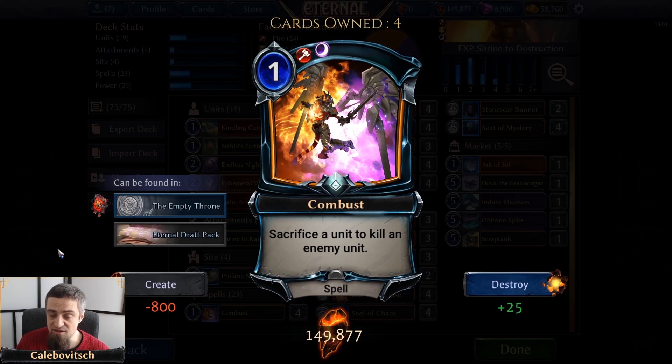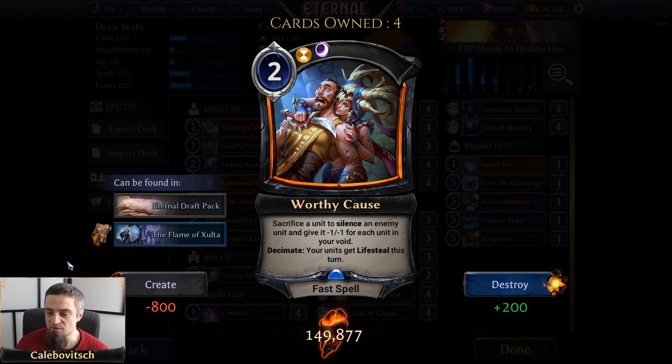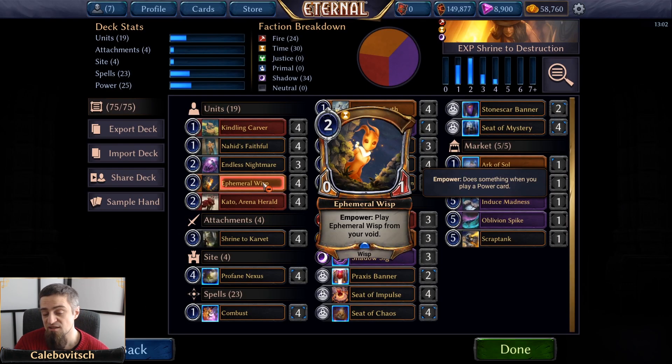We have four copies of Combust, the one-cost Stonescar spell that says sacrifice a unit to kill an enemy unit — one of the better kill spells available. And four copies of Worthy Cause, a two-cost fast Xenon spell that sacrifices a unit to silence an enemy unit and give it permanently minus one/minus one for each unit in your void. It's more expensive than Combust and doesn't always kill, but it permanently removes cards you want gone — like Ephemeral Wisps in the mirror match.